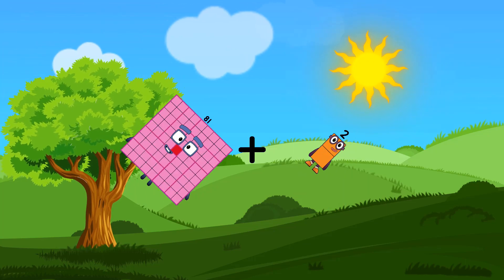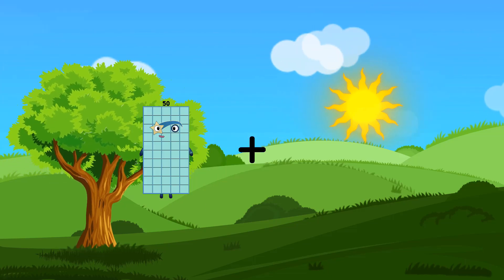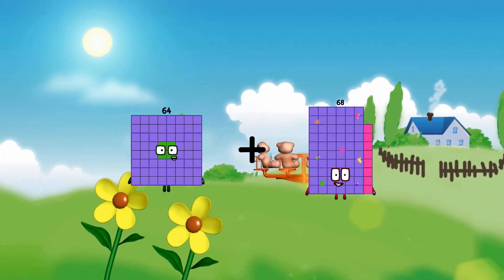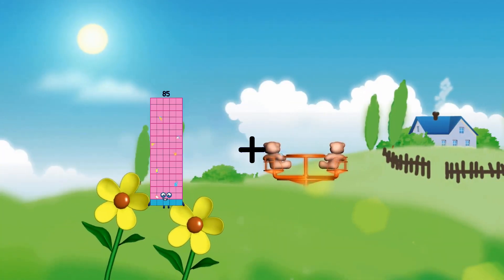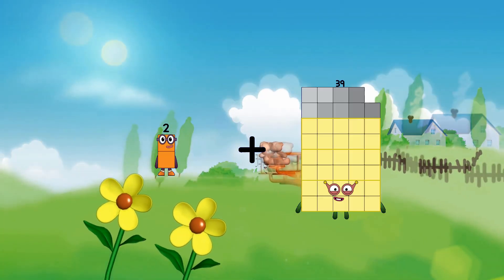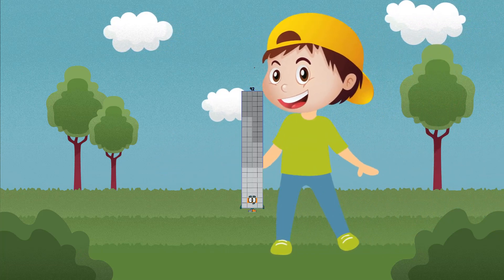81 plus 2 equals 83. 63 plus 64 equals 92. 2 plus 90 equals 92.